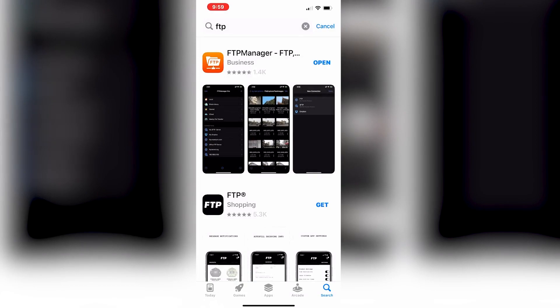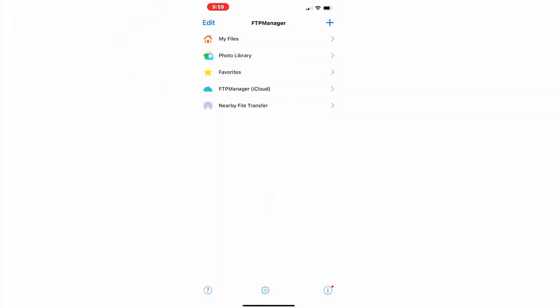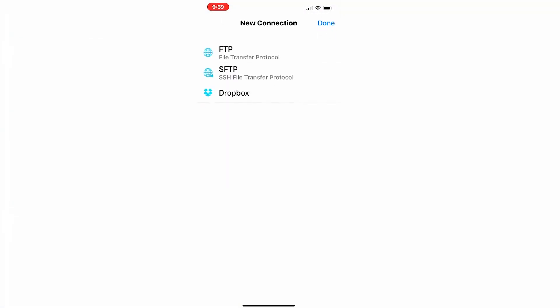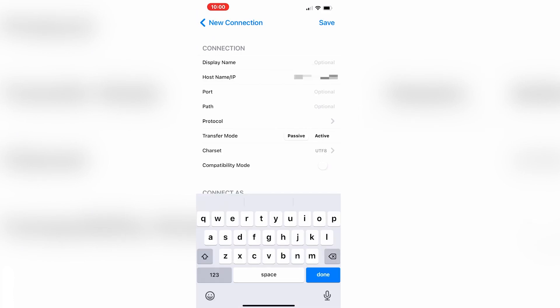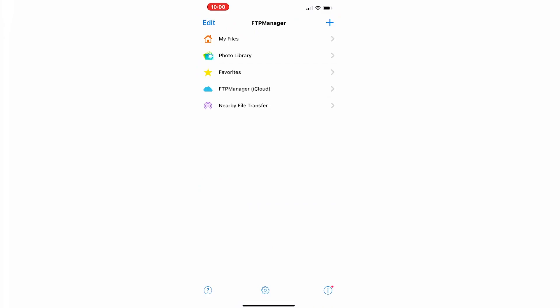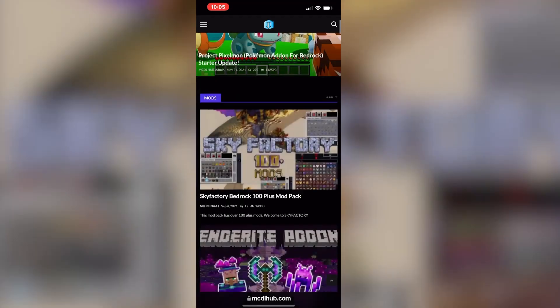Any of these will work, but I'm going to use FTP Manager just like this. Let's go ahead and install it — very easy stuff. And now it has installed. Click on Open. Click OK because it requires network access. Click on the plus icon at the top right. It has a bunch of different options, but we are looking for FTP. You're going to want to type in your FTP address, and once you type it in, click on Save. Now, in order to go ahead and get mods, go to mcdlhub.com and you can install any of these lovely mods right here.